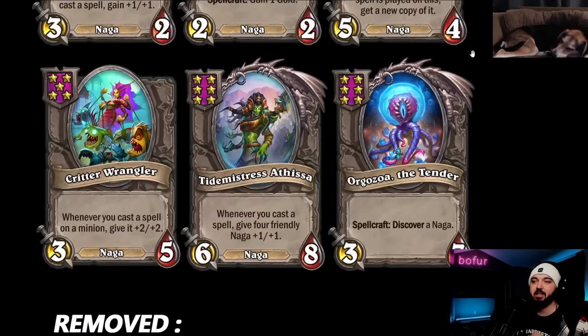For the first big stat turn and each turn afterwards, that's 14 triggers at four-four each - you're talking about 60-60 stats just from one Athissa per turn. God forbid you're also playing Orgazoa, which discovers two Naga per turn, giving you more chances to find more Athissa and more spellcraft spells. The snowball starts rolling and gets completely out of hand. Naga's general theme: Orgazoa plus Athissa equals snowball - generate so much stuff, and the tempo you need in the mid-game.